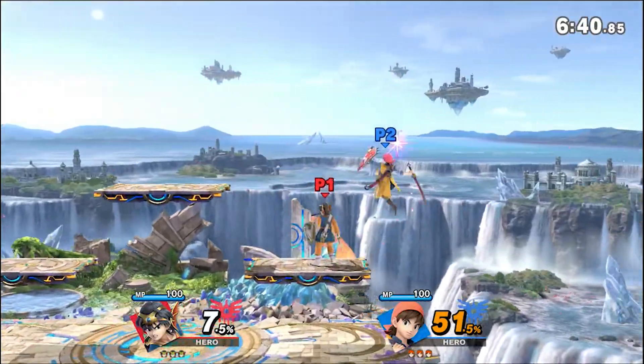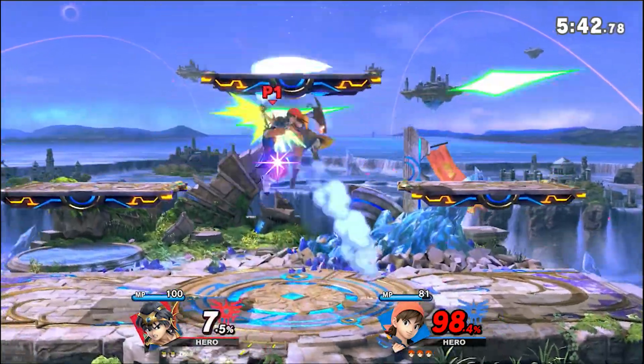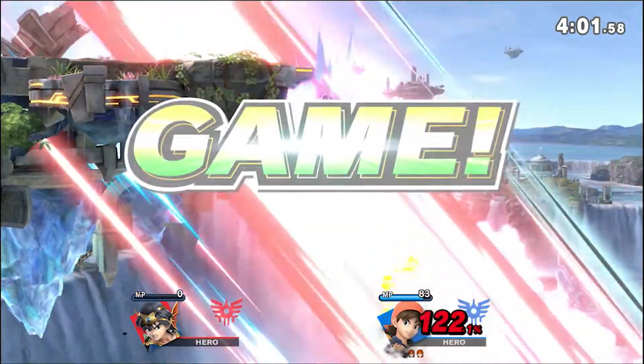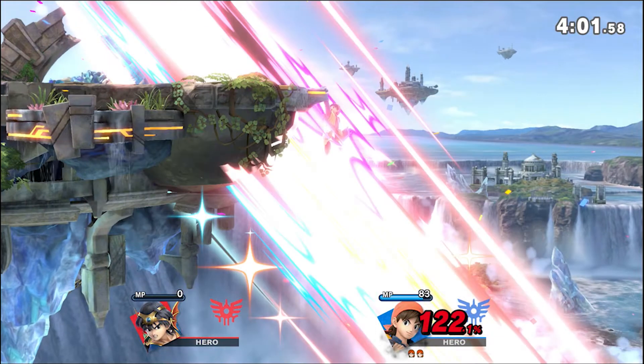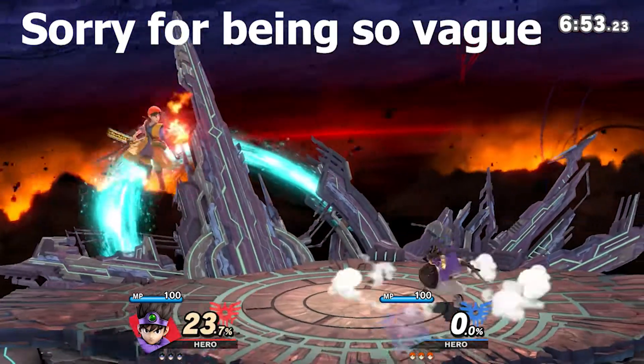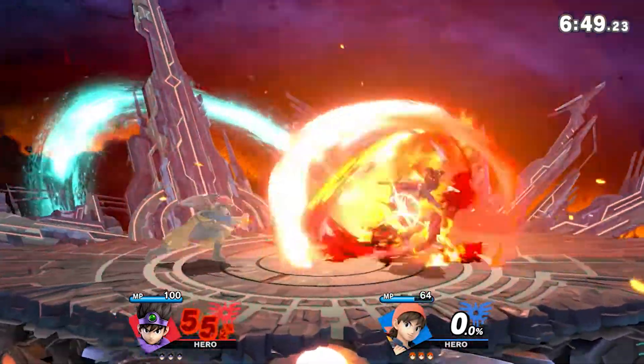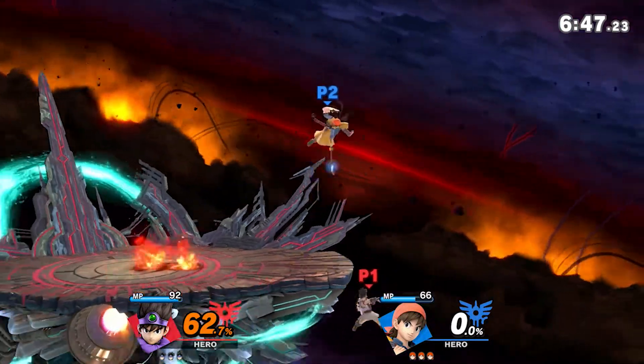Neutral B fully charged does so much damage and kills super early. His grabs are okay — I don't really like them too much, but I think down throw to forward air is true at zero percent, not too sure. Up special does have a hitbox and can rack up pretty good damage. I have yet to understand how the side special hitbox works, and all of his arts of course. There's still so much to learn.